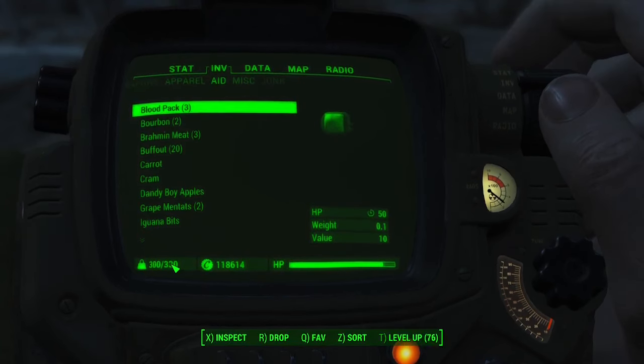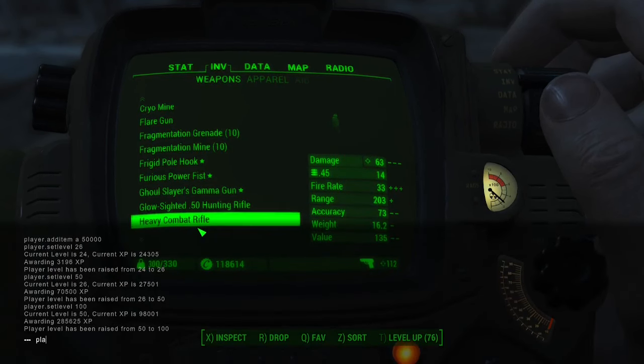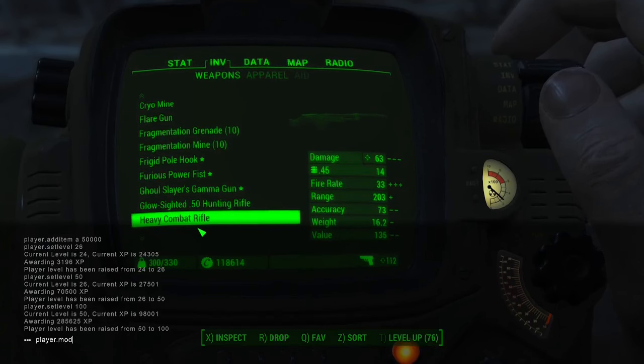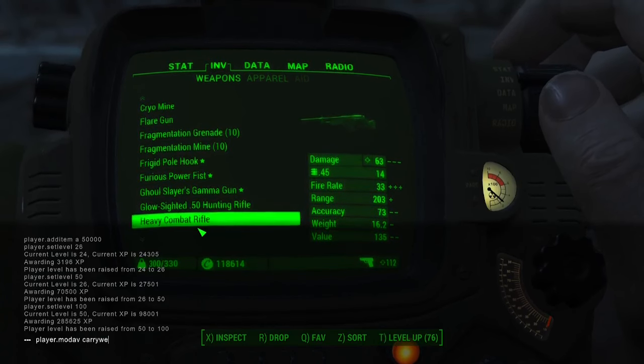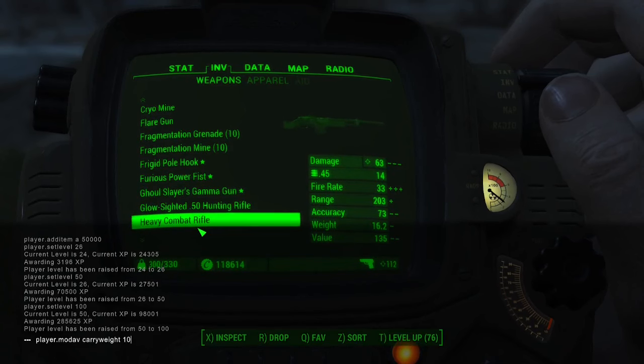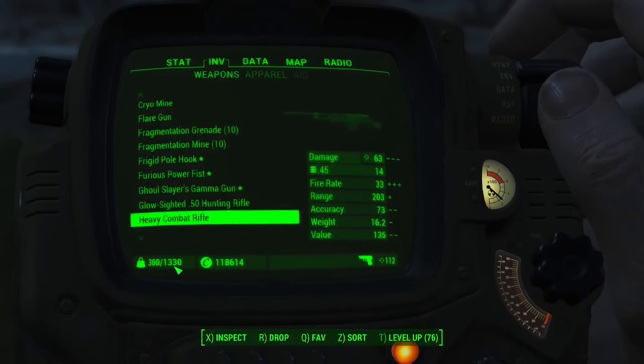This next console command is going to allow us to increase or decrease our carry weight. The command is player.modav carryweight, and then you add however much weight you want — a thousand, two thousand — or you can select a negative value, like negative 330, to take away from your carry weight.